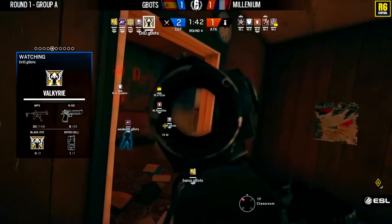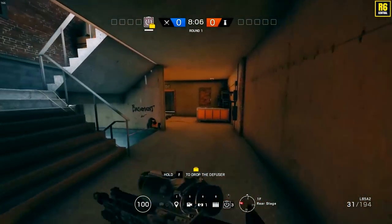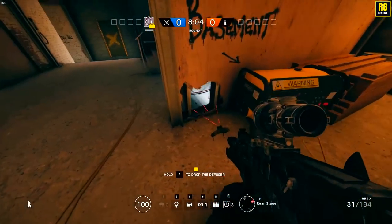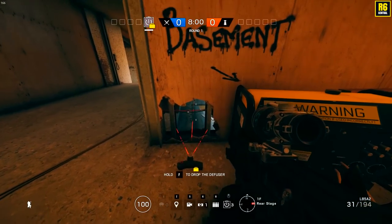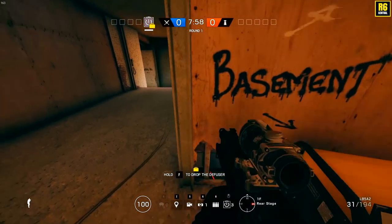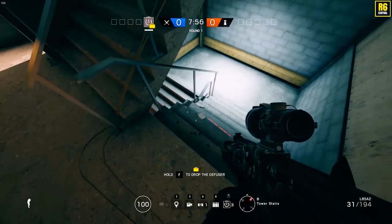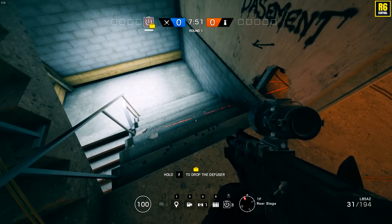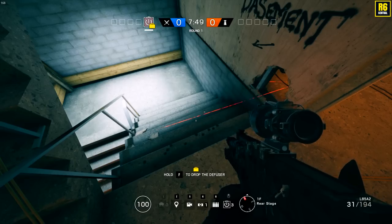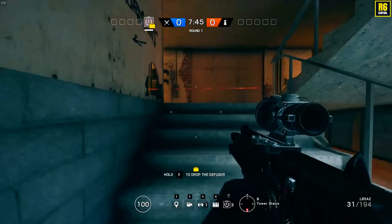I love the creativity in this Claymore. You just open a hole — it should be smaller than this one. The important thing is that only one laser beam goes straight through. This way they will not expect the Claymore. Very smart move: shoot out a small hole, put the Claymore on the other side of the wall so just one laser is showing through.